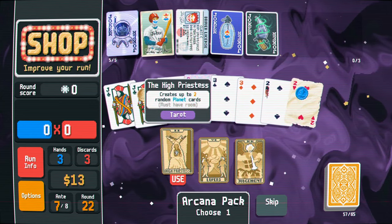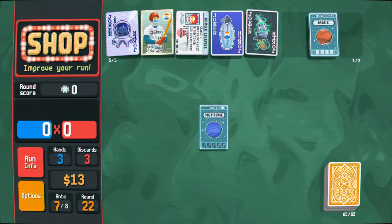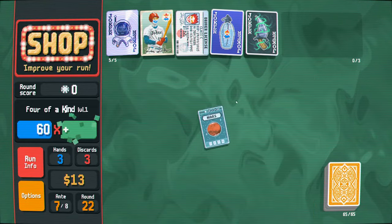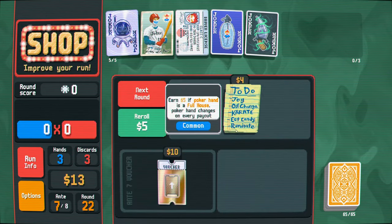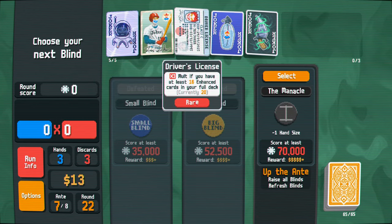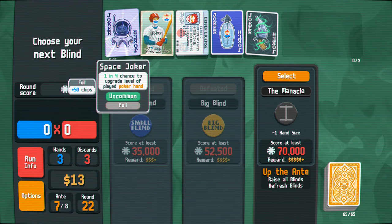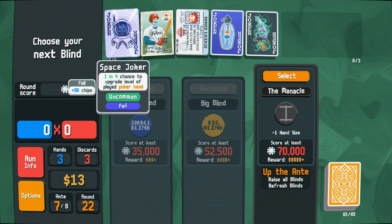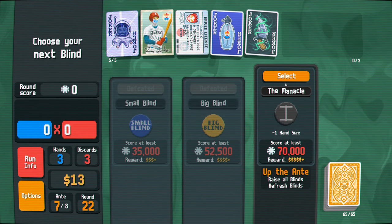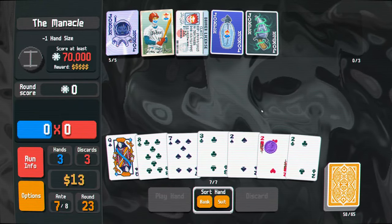Wild card, joker - let's just get the two planets. Straight flush. Four of a kind. And we're good. So what are we getting here? We have one, two, three uncommon jokers, so the baseball card's really good. This is honestly not that great - I should probably replace it with another uncommon as soon as I can. Let's see if we survive this though.